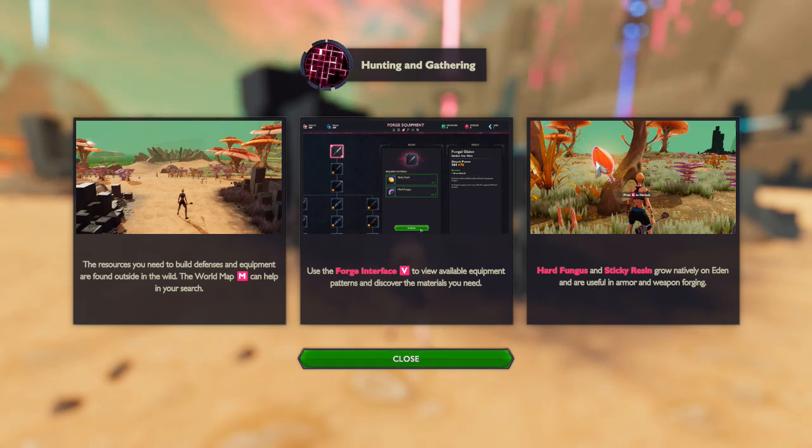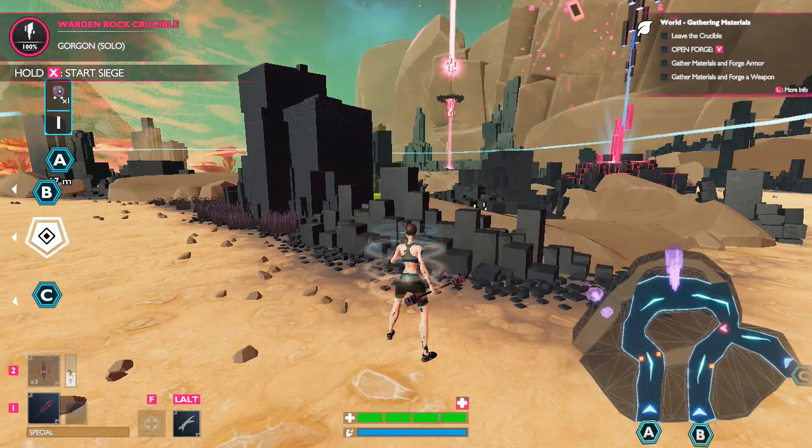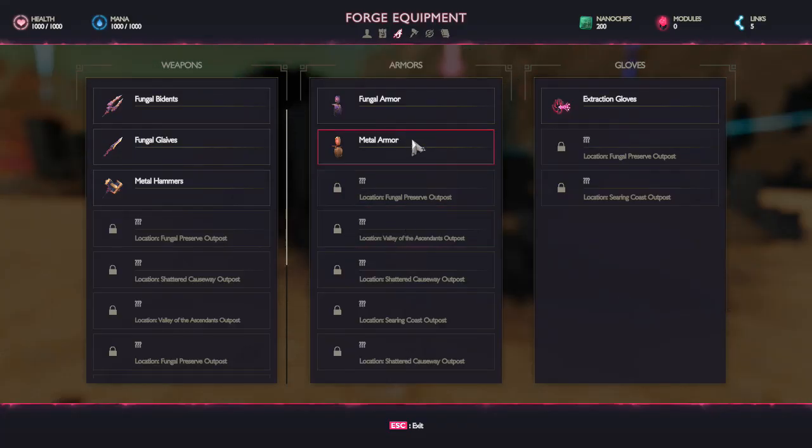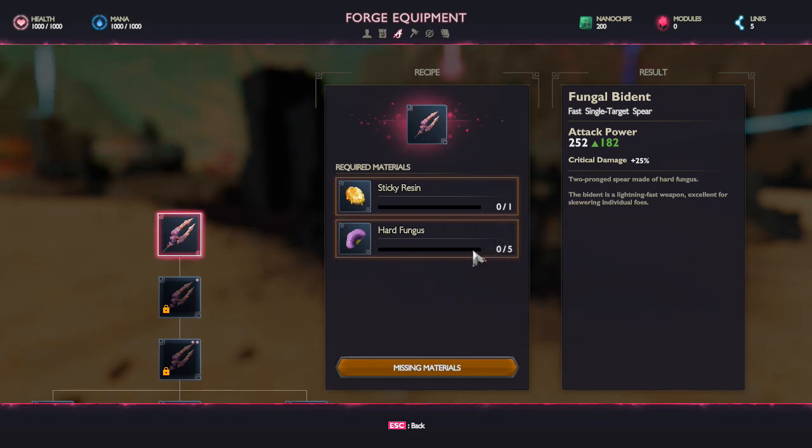It looks like we need to find hard fungus — which is probably a mushroom — and other materials. We need to go take a look at the forge interface, which is V. So we need to find fungal armor, fungal gloves, metal hammers. For those we need some sticky resin and a lot of hard fungus, so we need to go out there and find them.